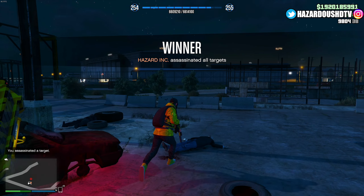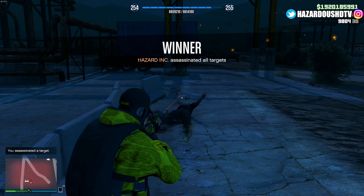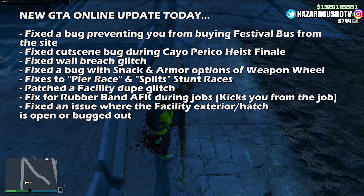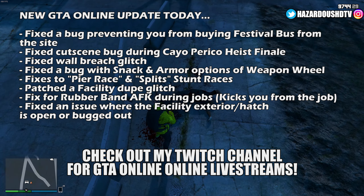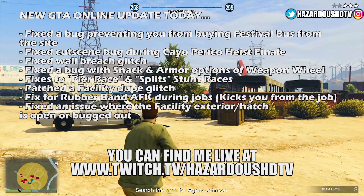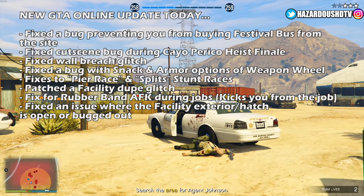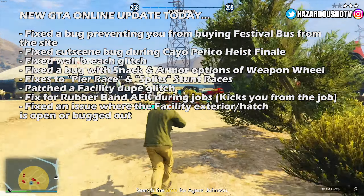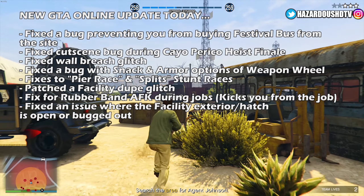The details of what the background update fixed in GTA Online are coming from TezFun2, so credit to him for this information. In Rockstar's newest server-side patch, Rockstar fixed eight in-game issues. They fixed a bug preventing you from buying the festival bus from the website, fixed a cutscene bug during the Cayo Perico heist finale, fixed a wall breach glitch, fixed a bug with snack and armor options when accessing the weapon wheel, and added fixes to the pier race and splits stunt races.